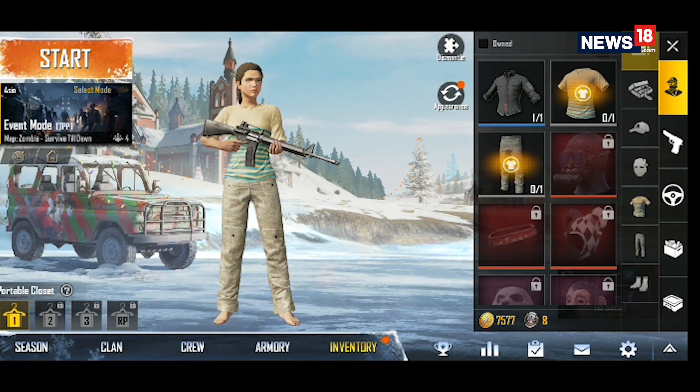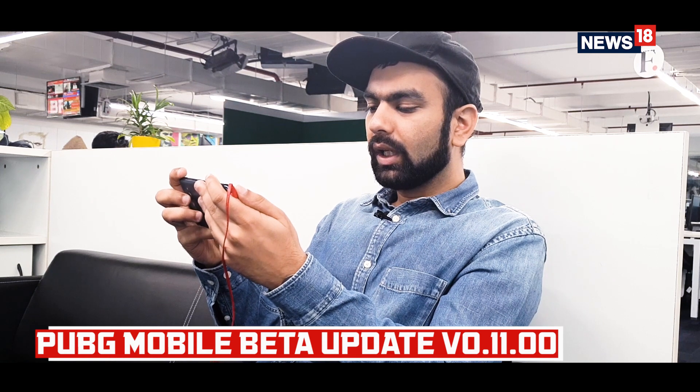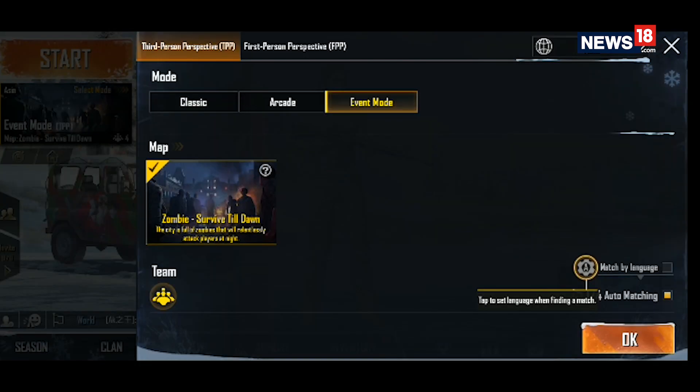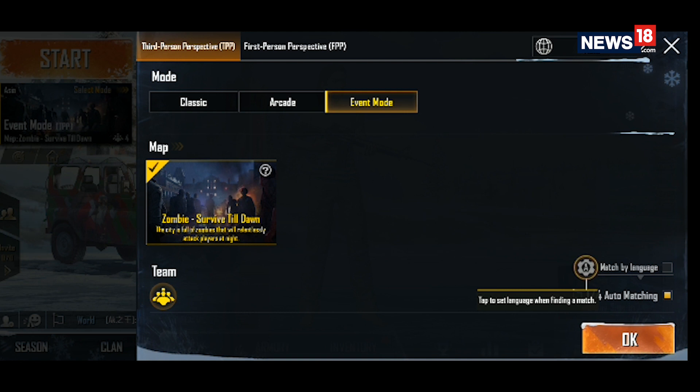Since it's the beta version, I don't get all of the features — the crates in the shop are all closed. I can go into inventory and see some of my clothes, though most of them are locked. In the selection mode you can find the regular classic versions, the arcade versions, and there's a new event mode that says 'Zombies Survive Till Dawn.'